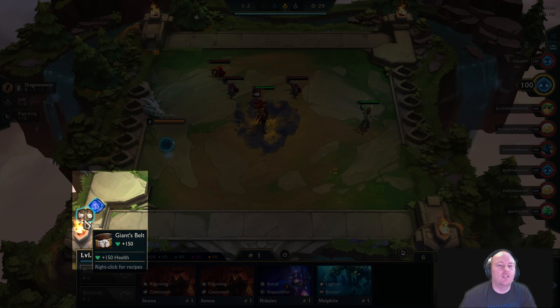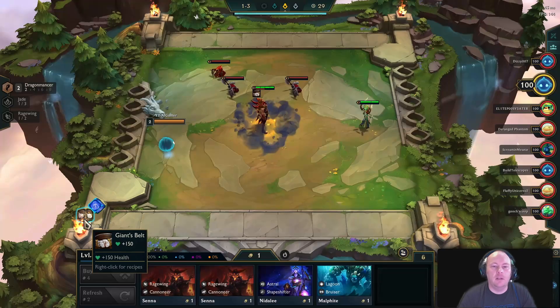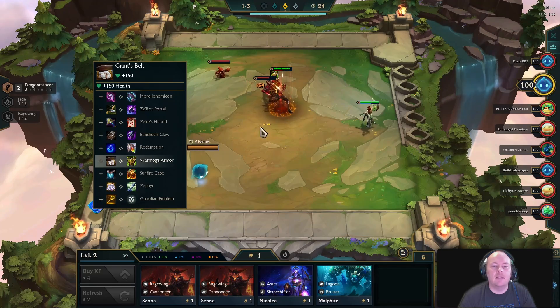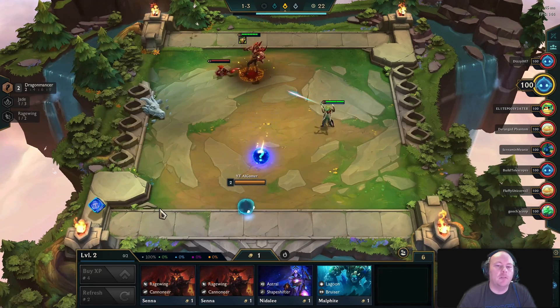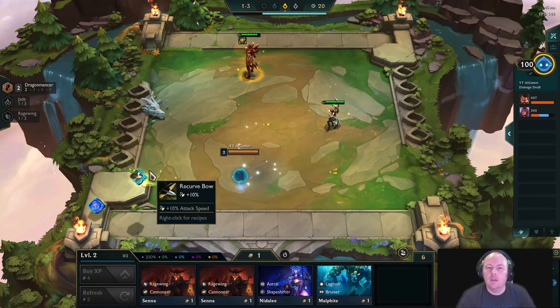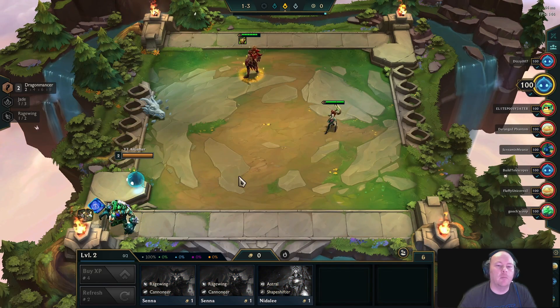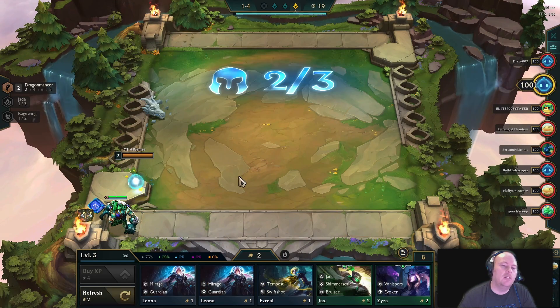On the left of the bench are unequipped items. Dragging them onto a unit grants their stats to that unit. Putting 2 basic items together onto the same unit causes them to merge into an advanced item. You can have a maximum of 3 advanced items equipped per unit. You gain items during the carousel and monster rounds. Note that you can't remove an item from a unit once it's equipped, unless you sell the unit.